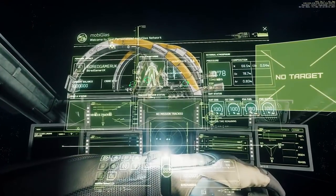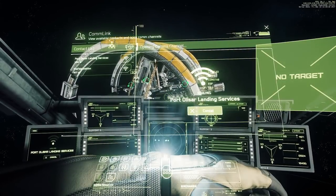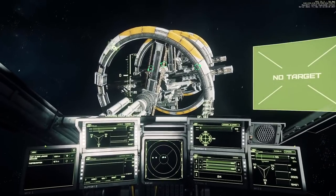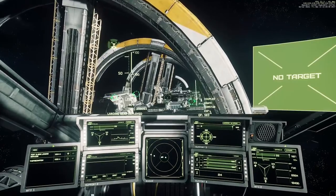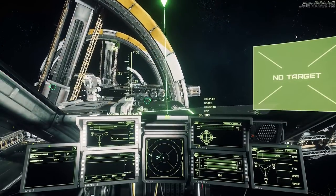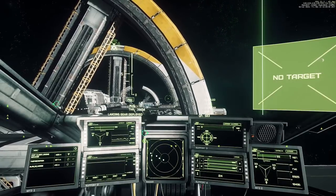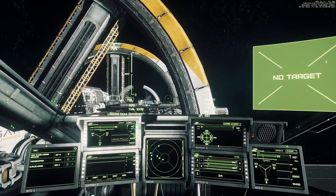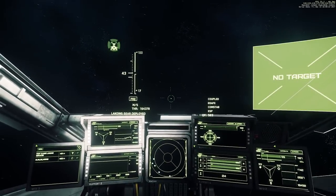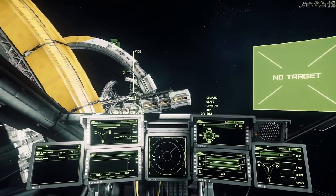If you want to land at a station — to change your ship, refuel, repair, or whatever — press F1, click on the little people button, and then click on Port Olisar Landing Services. That will request a landing pad for you. Press F1 again when closer and you should see an assigned landing pad with a marker. Fly over to that pad. You can land manually or hold N for automatic landing. If you leave your ship there, it will be put back into storage — and because ships are persistent, you can only buy and sell cargo on ships that are physically at that location.